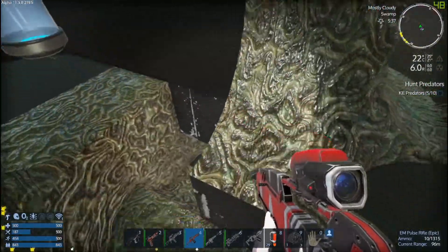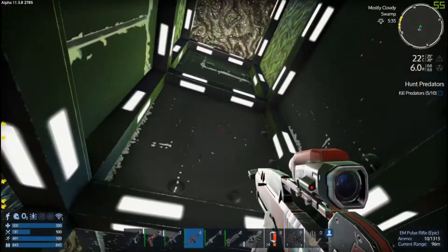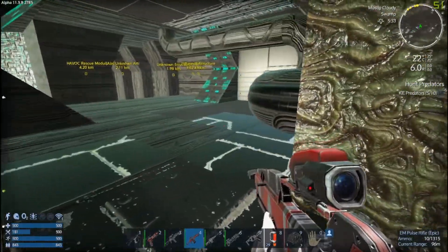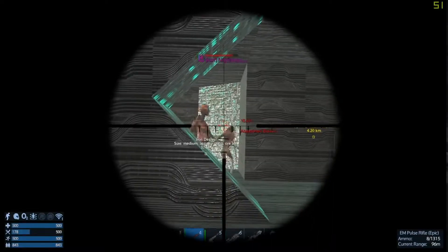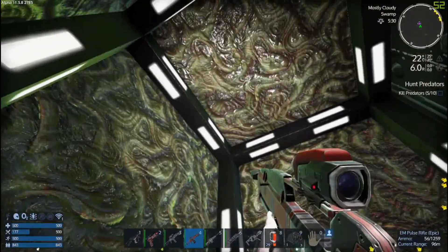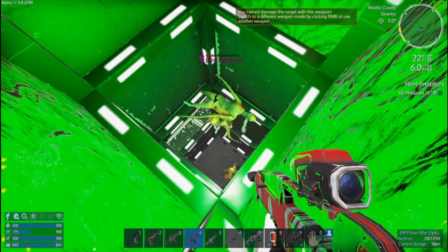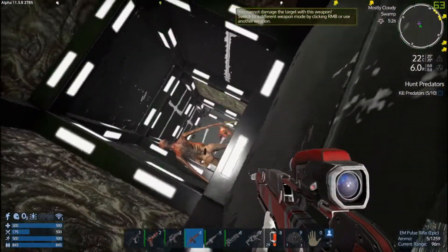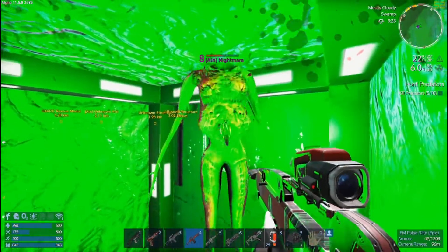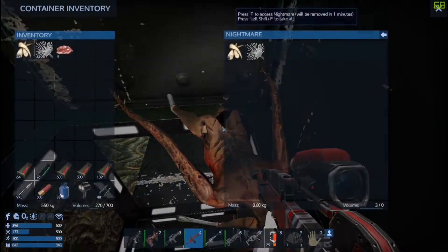Let's go down to the next level where the nightmares are. This is a shorty elevator - you want to go down, not up. Reload Storm. Are they coming up the other way? That just happened. At least he didn't infect me - that's always a good sign.